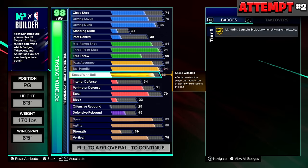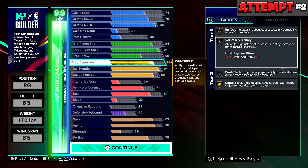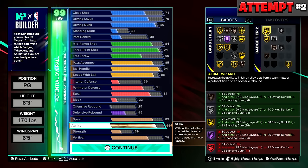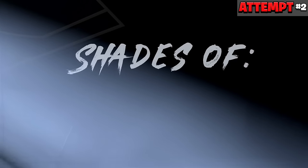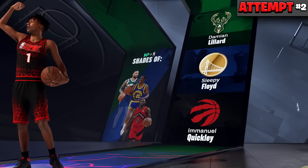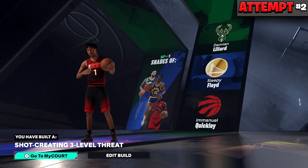I pushed to 85 PASAC and got Bronze Bailout, Gold Dimer, and Bronze Versatile Visionary, while keeping 88 agility, 85 speed, decent defense, and three contact dunk animations. The second attempt's 99 overall had 81 steal, 89 dunk, 94 3-pointer, 84 mid, 85 PASAC, 94 ball handle, 86 speed with ball, 71 perimeter, plus Hall of Fame Handles for Days. I'm showing these attempts so you can see if either earlier version suits your play style better.